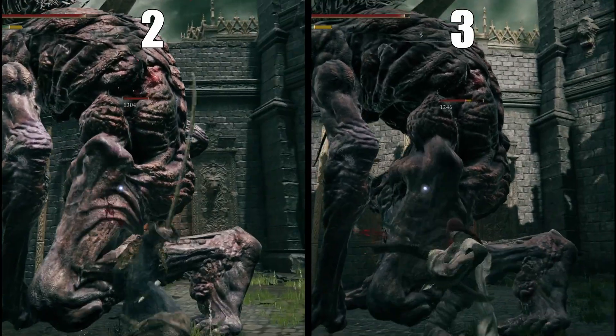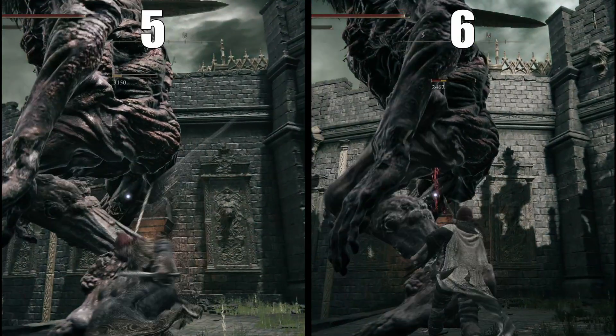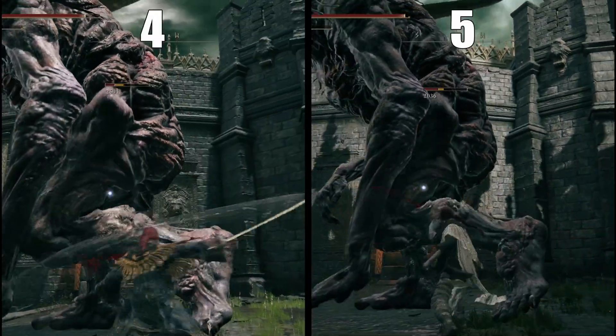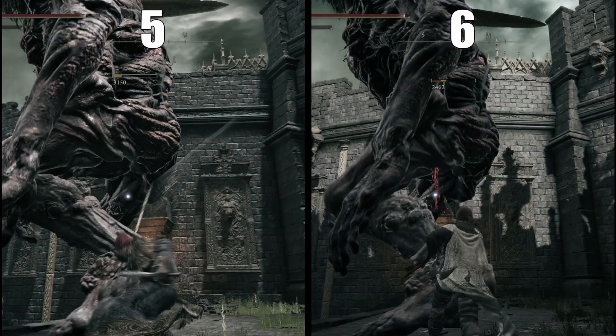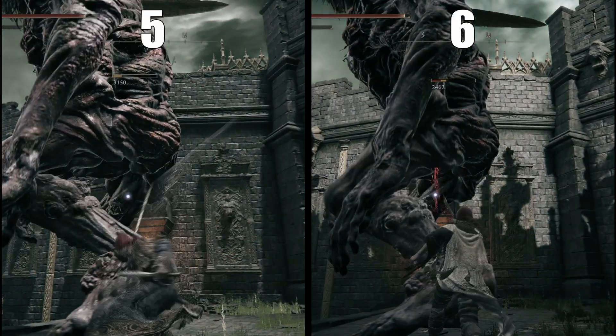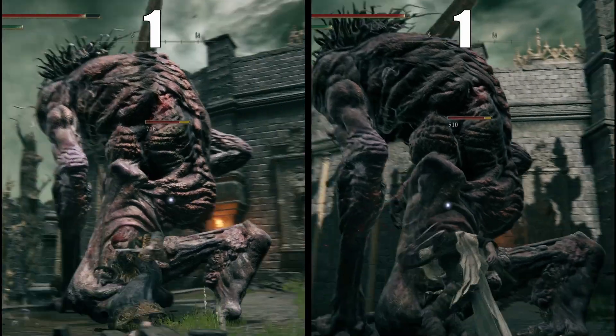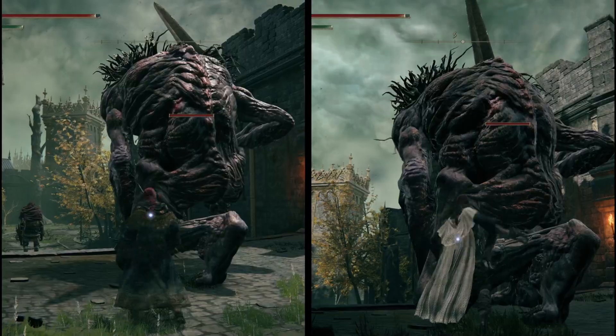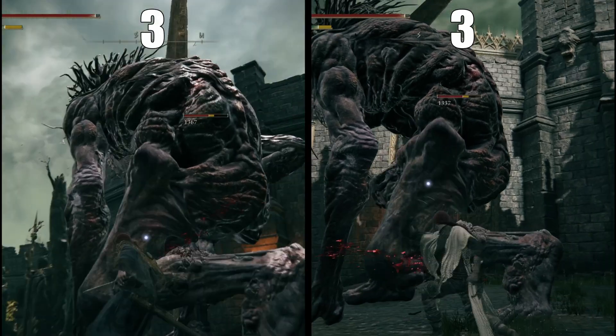Your absolute fastest weapons in the game are daggers. They're insanely fast — they can hit a whole extra time in the time it takes katanas to hit five times; daggers can hit six. Nothing beats them. And they're not the same as claws — claws are about the same attack speed as thrusting swords.